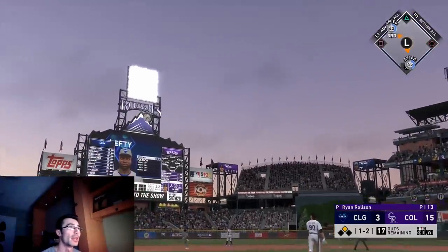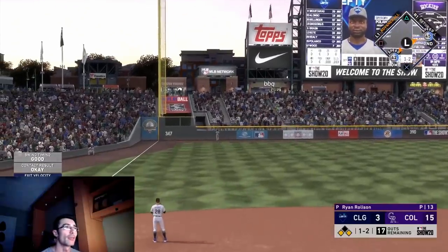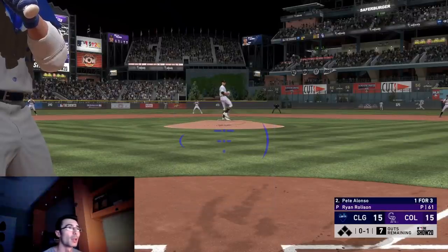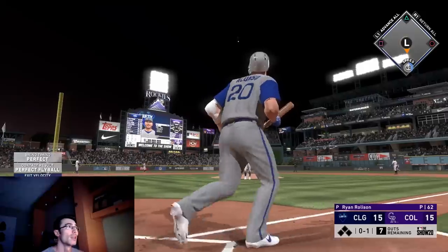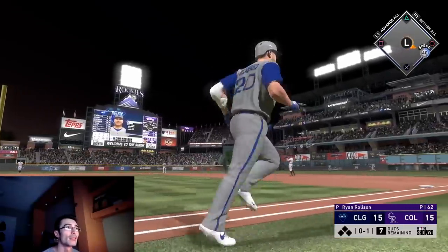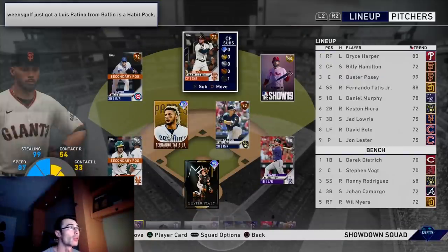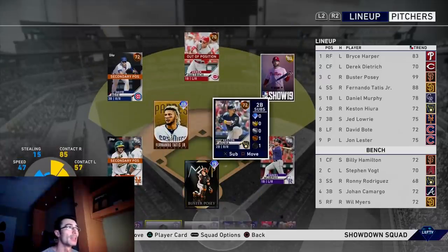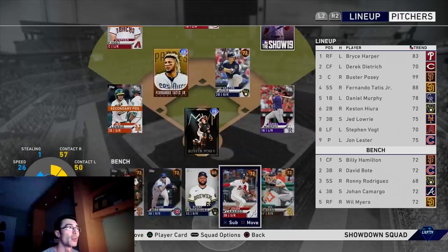If you can get some production from some of the bronze cards you're drafting in the rounds — you're only going to get to select eight players and two perks. Those perks are very important, as well as completing these showdowns, which is important to save money and save stubs. I wanted to focus on how to do it with no money spent.